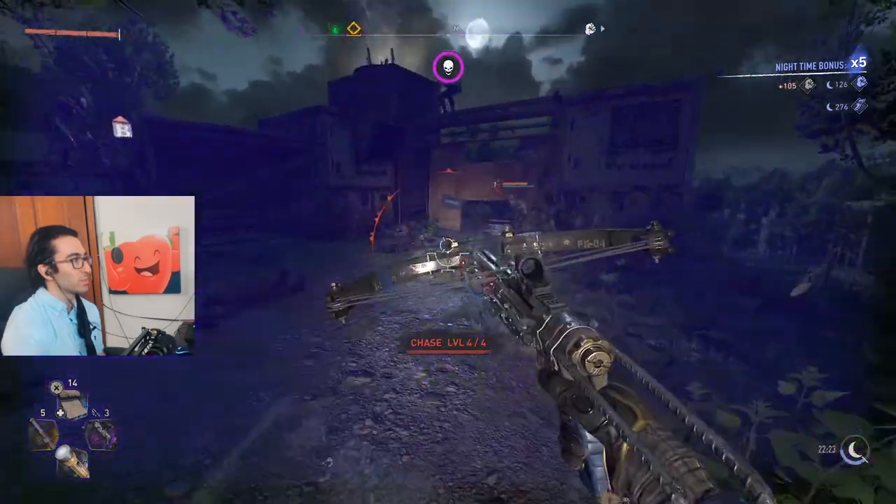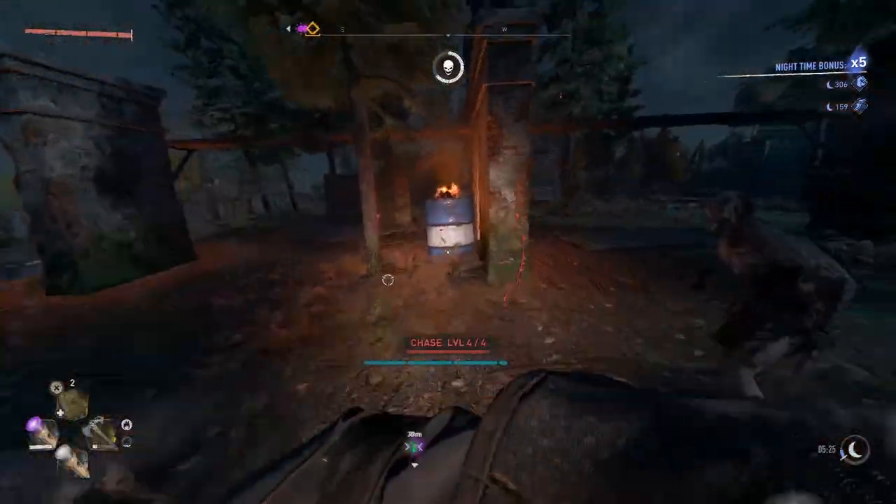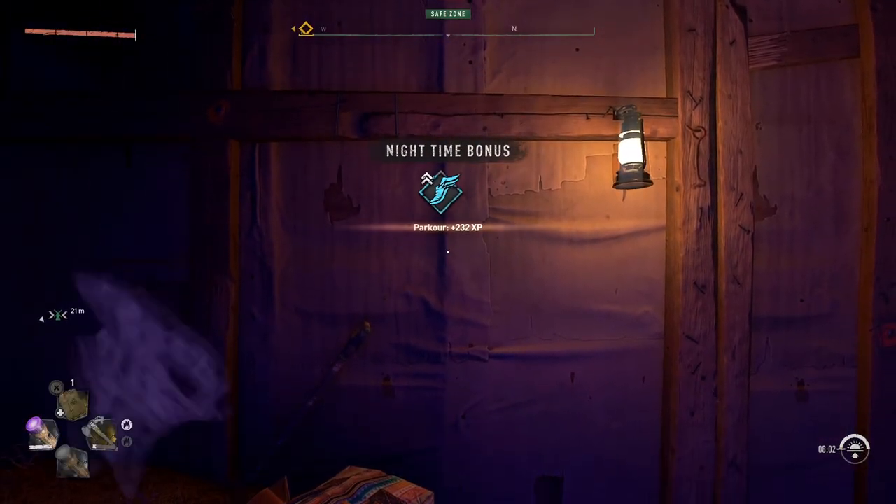You'll notice an XP multiplier in the top right corner as you survive nighttime, which you can use to help gauge when you're done. When you're ready to end the chase or nighttime, go to a bed at a safe zone to complete the night and collect all your XP.